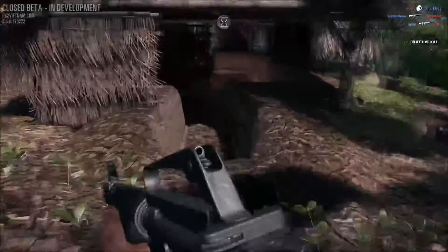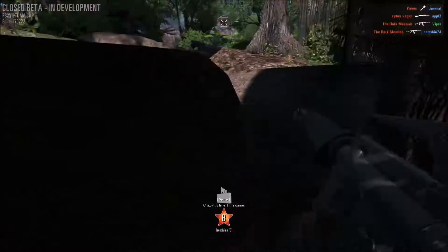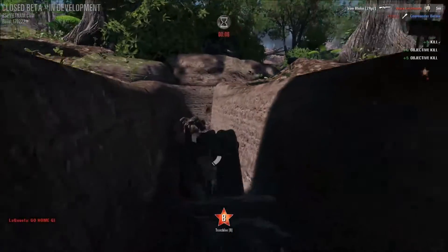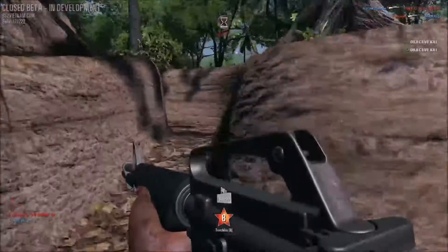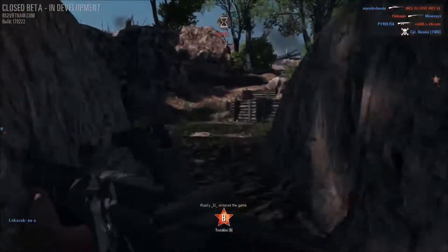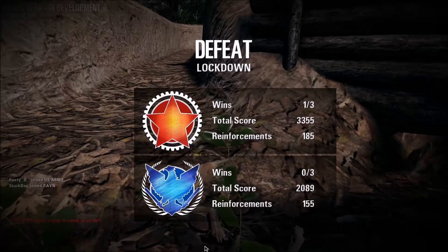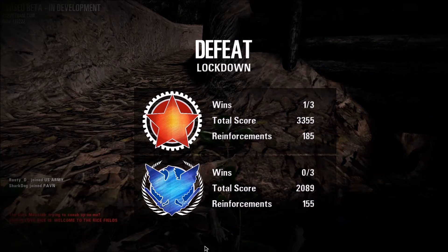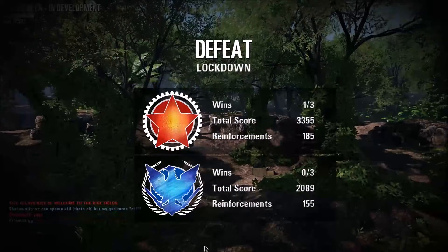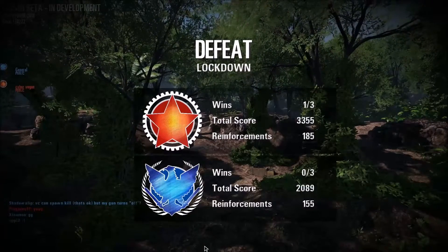Something that took getting used to: in Red Orchestra 2 the team name colours were set — red for Russians, blue for Germans, or blue for Americans and red for Japanese. In this game, it's blue for friendly and red for enemy no matter which team you're on. If you look at the screen, blue is an American eagle and red is a Chinese star. I think they just need to change that.